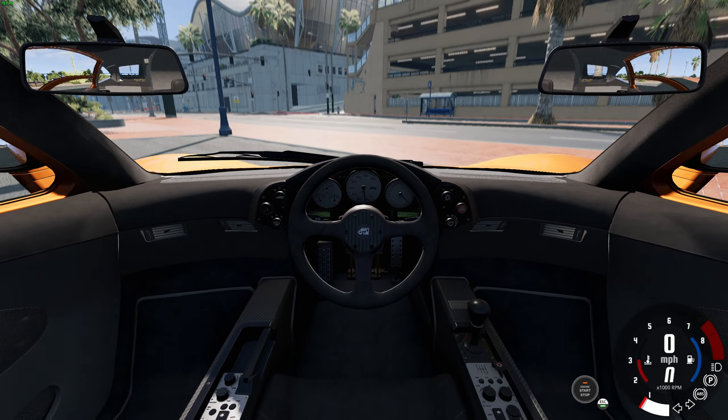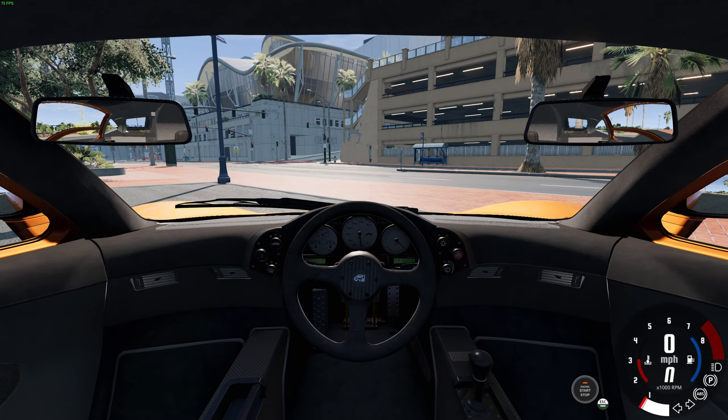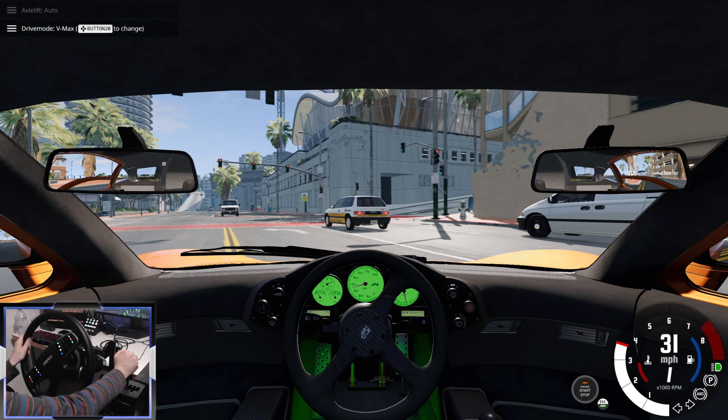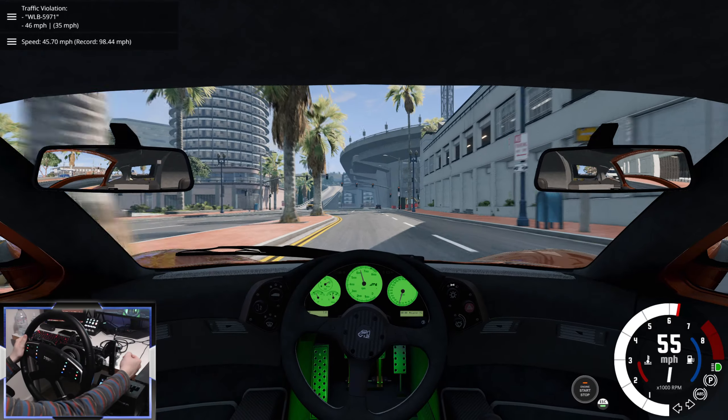It's just as detailed in the interior. The driver sits in the middle and then there are passenger seats either side. The dashboard lights up in green, and we even get illumination on the pedals. This car can hit a top speed of 240 miles per hour and does 0-60 in just 3.2 seconds.